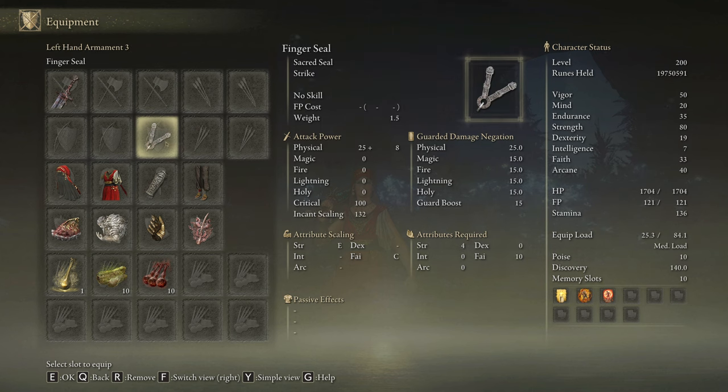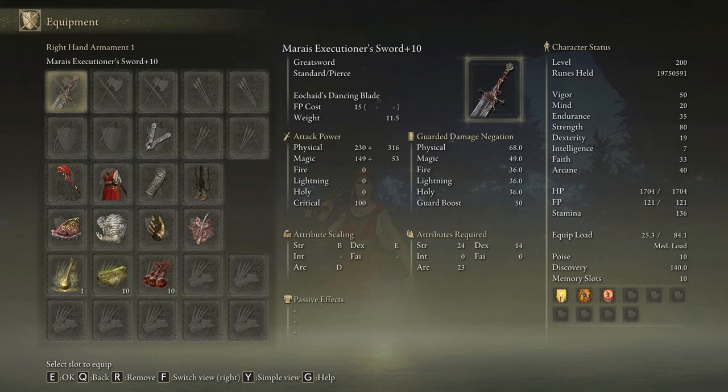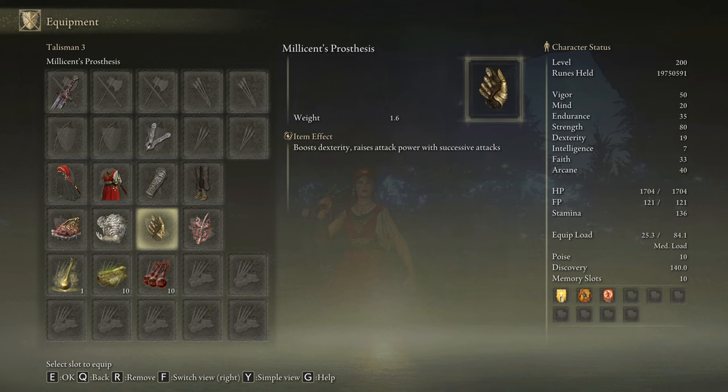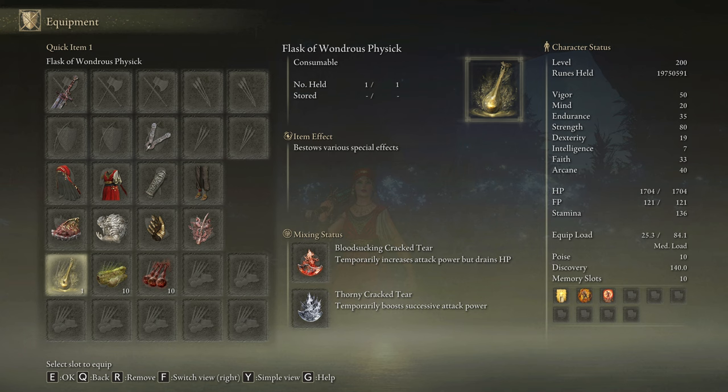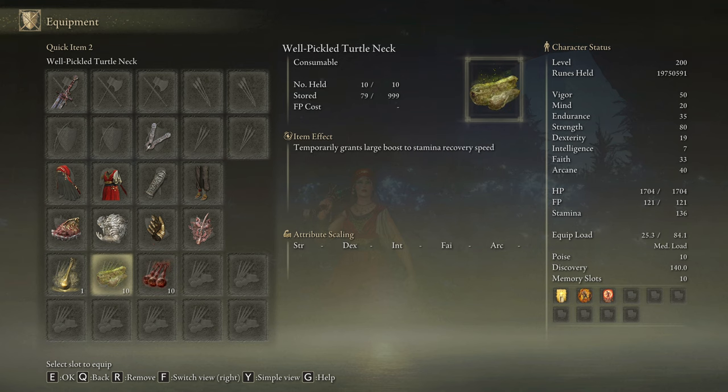We will use the Marais Executioner's Sword on plus 10, and any skill we have available to cast our buffs. I'm going to be rocking the Dancer's Armor Set that will increase the damage of the skill Eochaid's Dancing Blade by 10%. The most effective talismans for this build are the Shard of Alexander, the Godfrey Icon, the Millicent's Prosthesis, and the Rotten Winged Sword Insignia. In our Physick Flask, the Bloodsucking Cracked Tear and the Thorny Cracked Tear will grant us the max performance possible. With this build we will not deal only physical damage, but in some fights Hall of Shabriri doesn't last enough time — in that case we will use Blood Boiled Aromatic. And this weapon consumes a decent amount of stamina, so you can craft some Pickled Turtle Necks to boost your stamina regeneration speed.